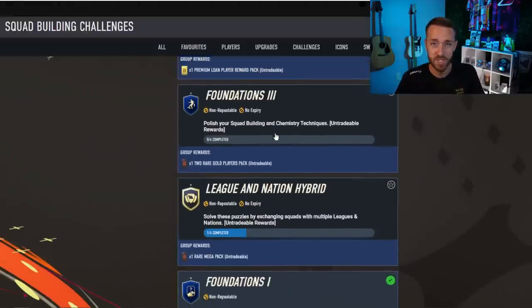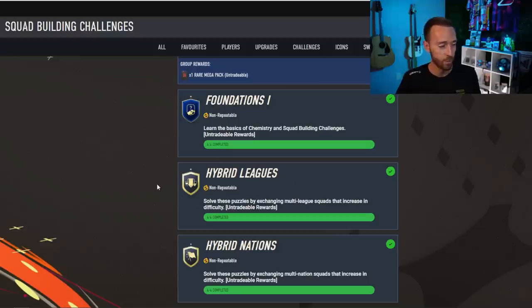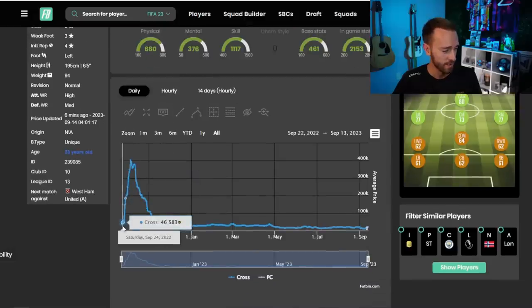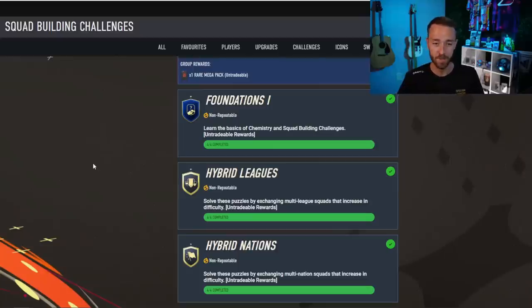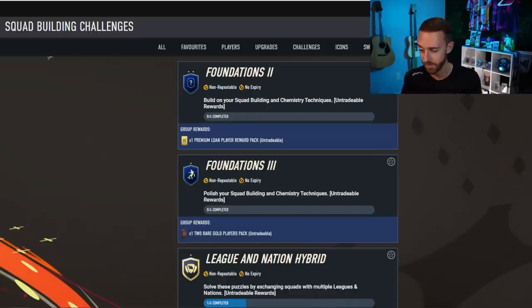You also don't want to waste all your coins on SBCs. You've got to be frugal, because coins are king, especially when the market is appreciating so much on higher-tier players. Remember Erling Haaland's gold card last year going from 30–40,000 coins on day one all the way to 400,000 coins two weeks later. You're going to see some crazy price rises because people are getting on the game, getting coins, and wanting to buy those insane players.